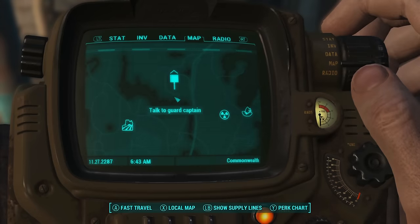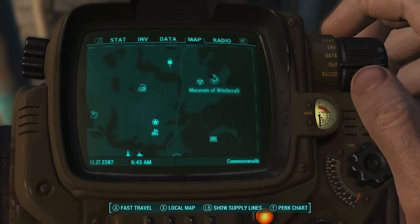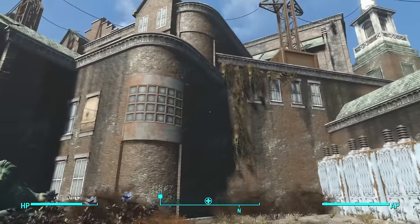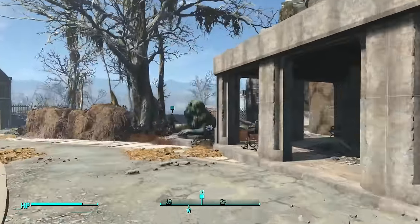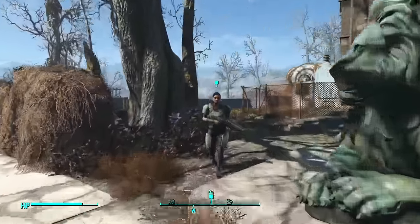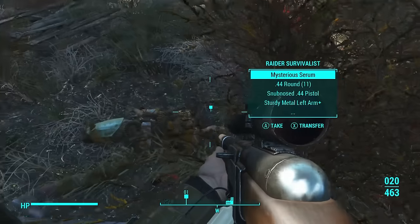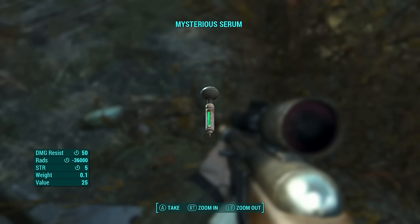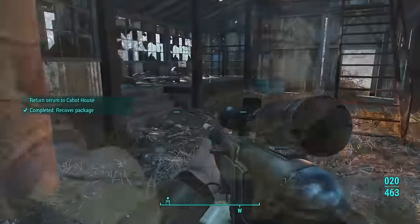Jack gives you a quest to find Parsons State Insane Asylum and tells you to talk to his confidant. Parsons State Insane Asylum is way up north, so fast travel there if you've explored the area — otherwise it's a rough journey and you will find Deathclaws on the way. Talk to a woman named Maria; she'll tell you to kill some raiders just to the left of the asylum. Once you do, you'll find the mysterious serum — the secret package you need. There's also a safe in the barn on the second floor.